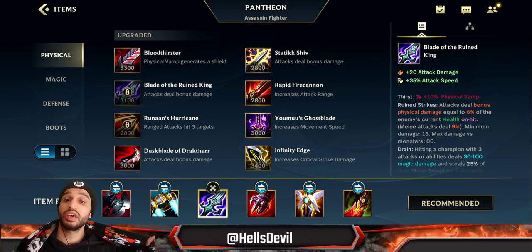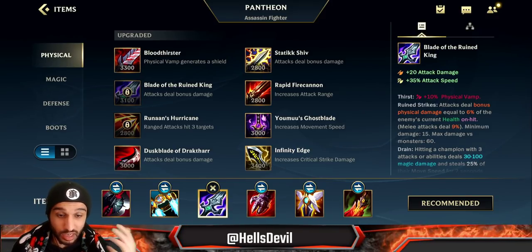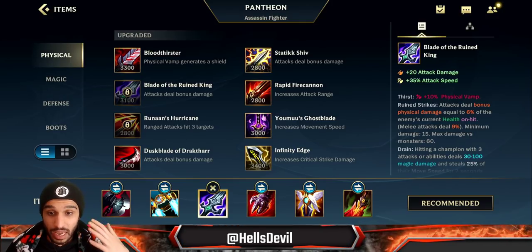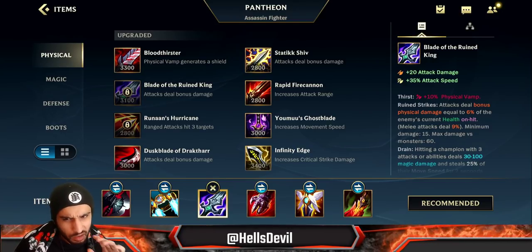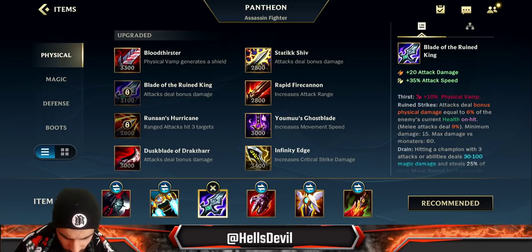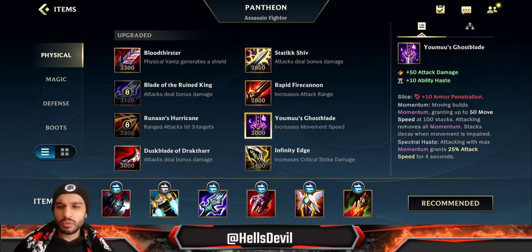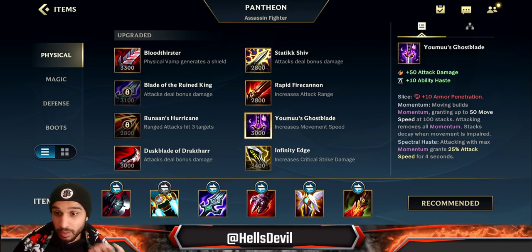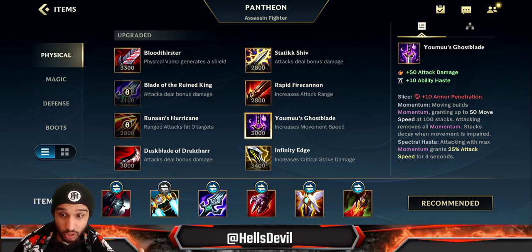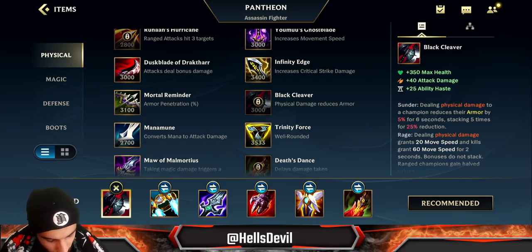Second item is Blade of the Ruined King in most cases — about 80% of games. If the enemy is prioritizing HP items or is naturally tanky like a Dr. Mundo, BotRK second is absolutely perfect. However, if the enemy is very squishy and only building damage items, you could even go Duskblade as your first item, but that's only really on jungle Pantheon. On Baron lane Pantheon, just get Black Cleaver even if they're squishy.